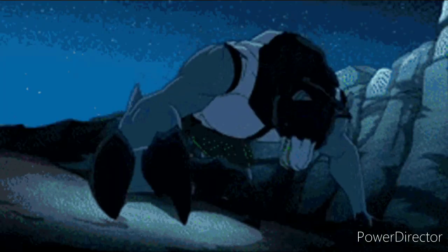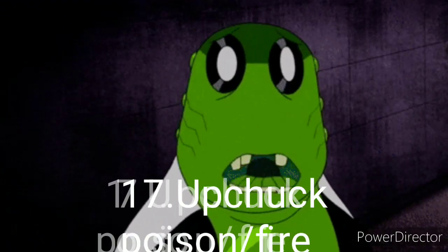The Dark type applies because it is evil, and the other type is Poison because it spits poison. Number 17, Upchuck — Poison or Fire type because its main power is spitting.